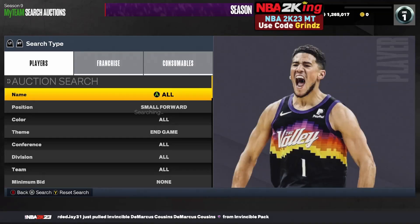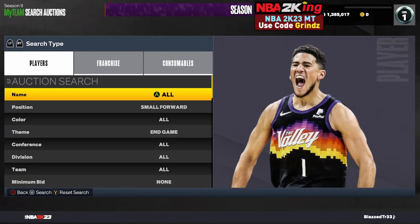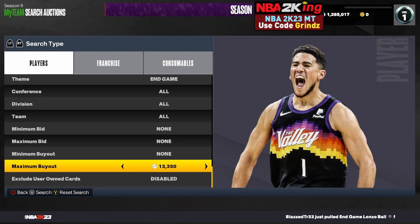You want to grab Pippen for about 10k to 10.5k and below if he pops up, and he pops up a ton because that is the cheapest end game price and people don't realize he's a tiny bit more expensive. You will snipe a ton of Scotties on this filter, and there are a lot of other great cards you can snipe on here as well. Give it a try, it's really good.